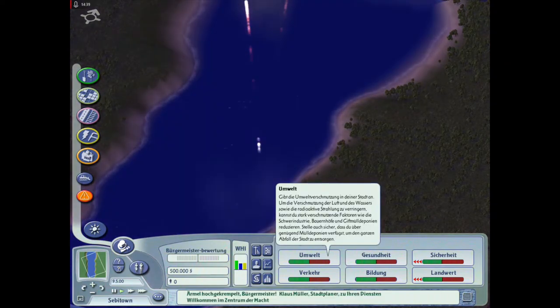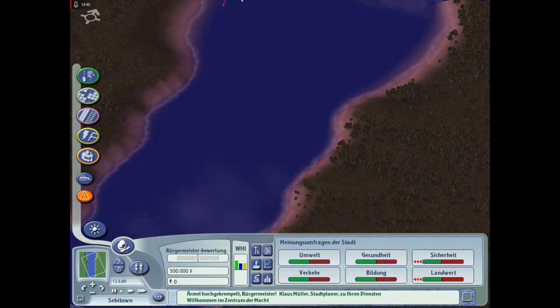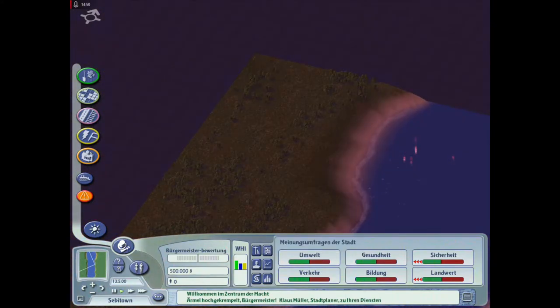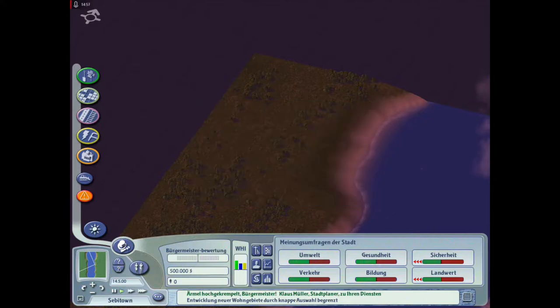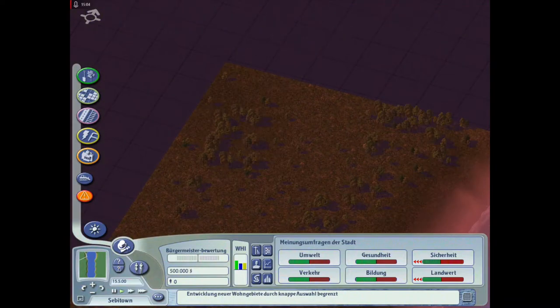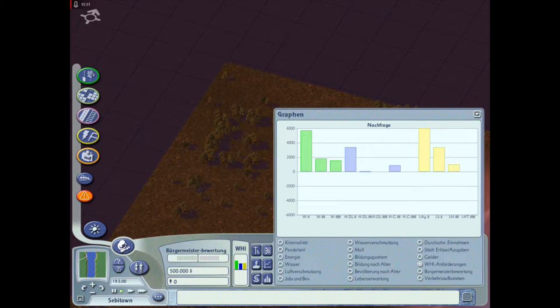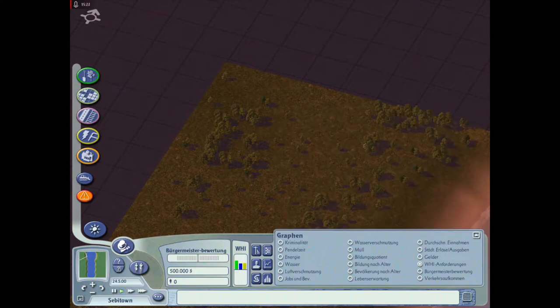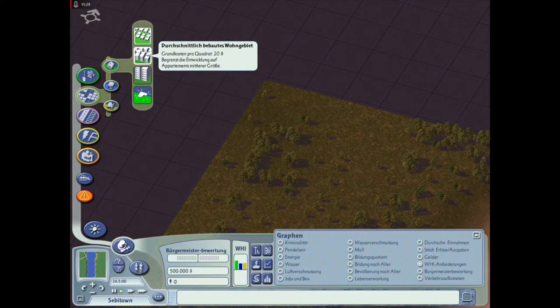Jawohl! Schaut euch das an, wir haben unsere Stadt gegründet! Ihr seht hier die Meinungsumfragen der Stadt - wir haben hier verschiedene Indikatoren: Sicherheit, Landwehr, Bildung, Gesundheit, Umwelt und Verkehr. Das sagt quasi aus, wie gut wir uns in dem Bereich bewegen. Dann würde ich sagen, geht's einfach mal los.